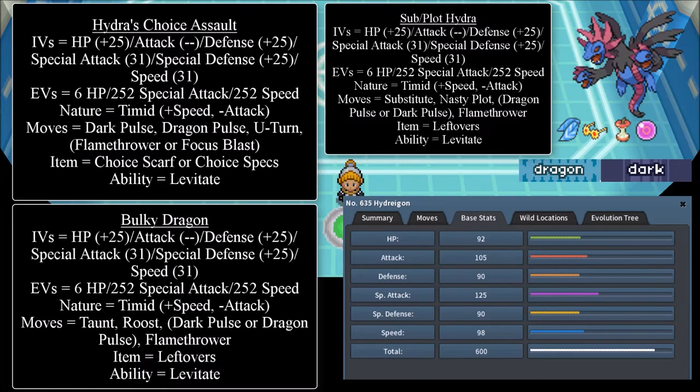U-Turn, even though it's a physical attacking move, is an out for Hydreigon. If you're in an unfavorable position against something like Conkeldurr or Heracross, you can use U-Turn if you predict them on the switch and then go into something a little safer. This is Hydreigon's way of escaping the fight if it needs to — it's good to give Hydreigon that out, especially with the Hydra's Choice Assault variant.